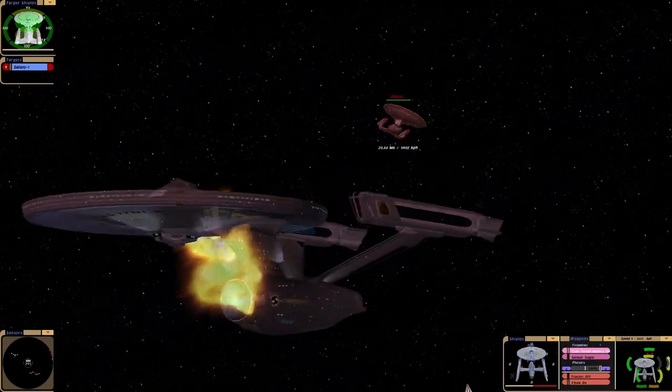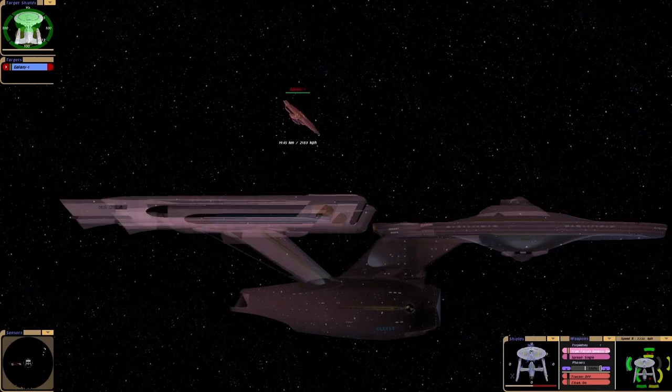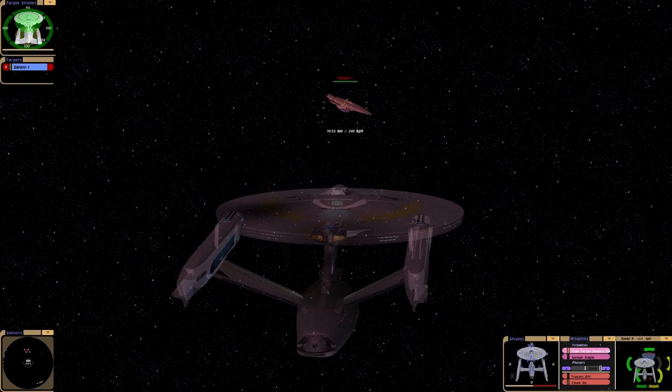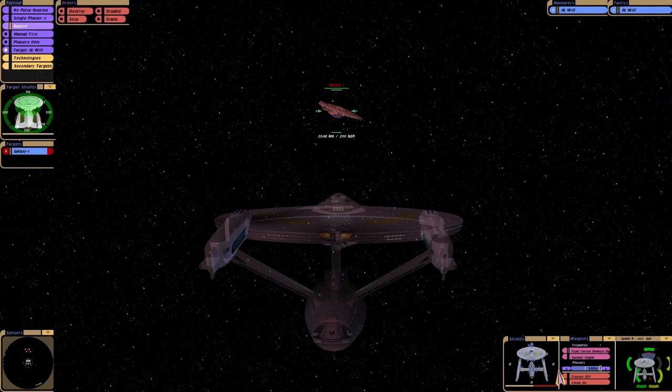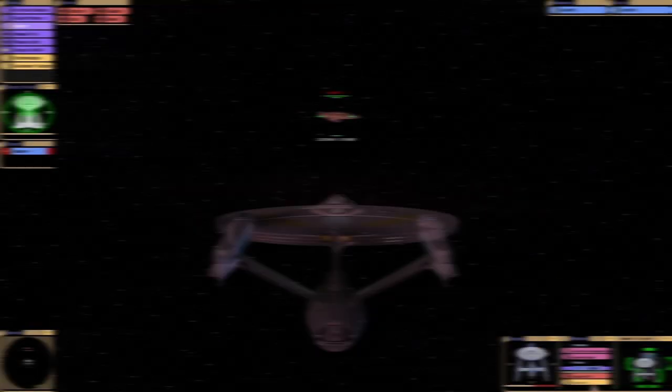It's a cloak. So I'm now going to load up the Genesis device — we've got one of them. Now if I'm right, we should be able to take out this Galaxy class, which would be something. Can you imagine the Enterprise A taking out the Enterprise D? That would be quite funny.